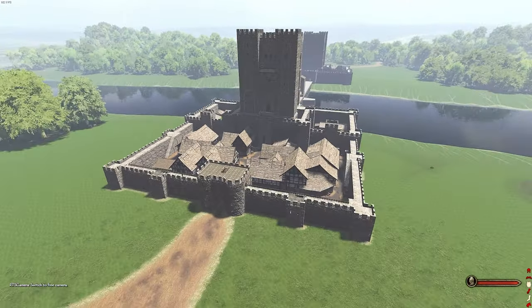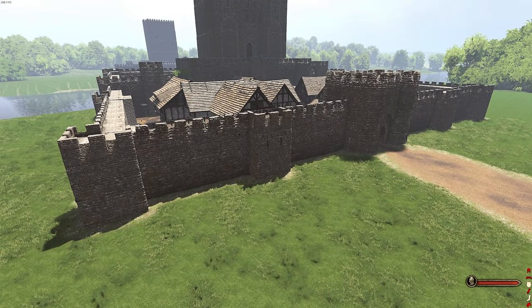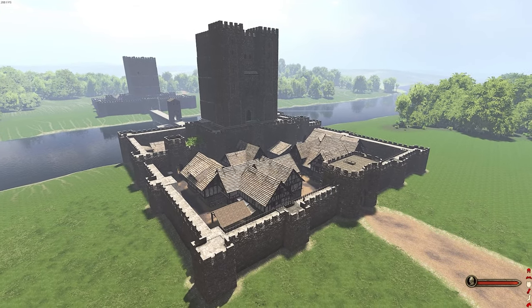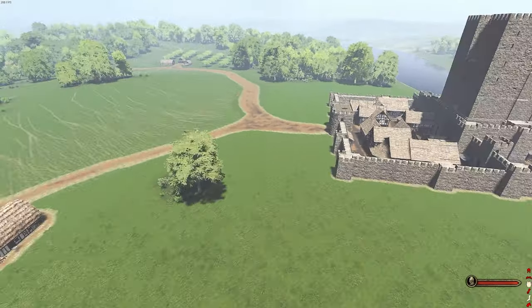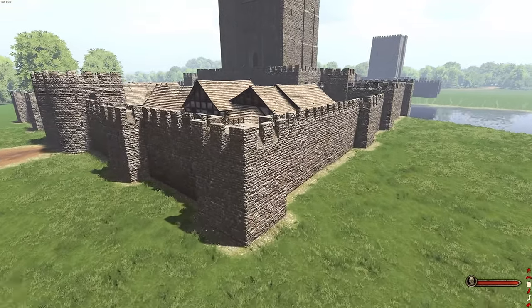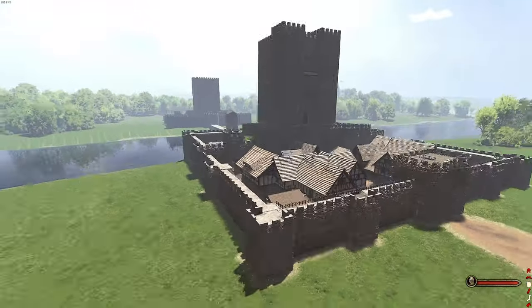This is the Twins — the brand new custom settlement that has been added in. You'll be able to siege it, and it's the third custom castle in the mod with more being added every time. The design is great; you can see both sides of the Twins, which are identical in their defenses. It would be awesome to get some more Game of Thrones-style decorations like custom banners going off the castle.